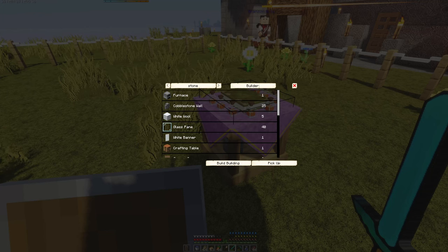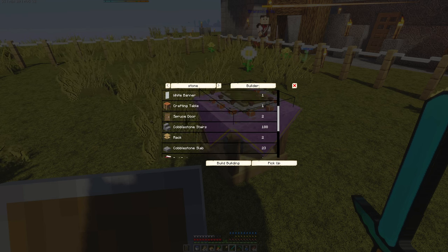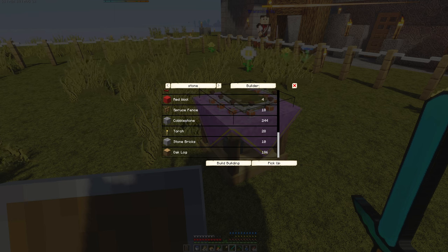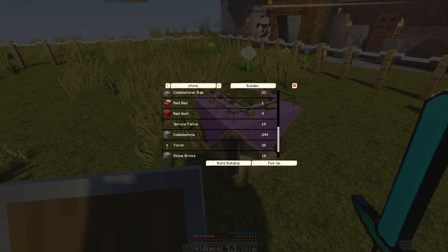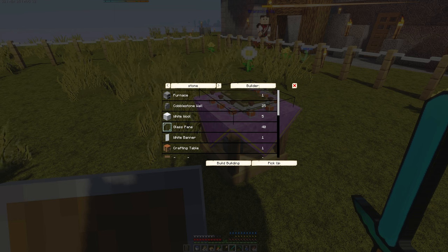Furnace, cobblestone wall, white wool, glass pane — I will need a banner crafting table. All right, also red wool. Nothing too bad. This stuff's definitely all obtainable easily.